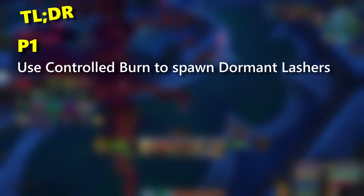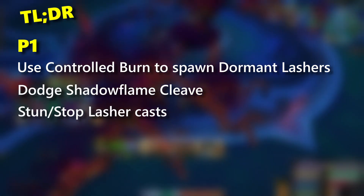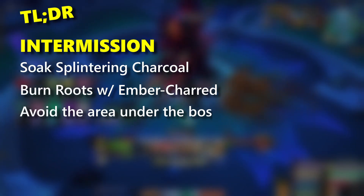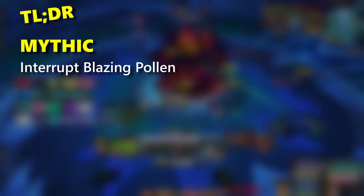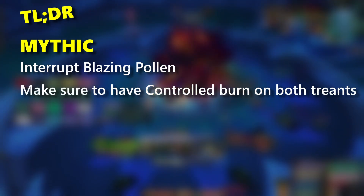The TLDR: In phase one, use Controlled Burn to spawn dormant lashers, dodge Shadow Flame Cleave, and stun and stop the lasher casts. In the intermission, soak Splintering Charcoal, burn roots with Ember Char, avoid the area under the boss, and save cooldowns for the increased damage phase. On Mythic, interrupt Blazing Pollen on the Tainted Treants, and make sure to have Controlled Burn players on both Treants each time.